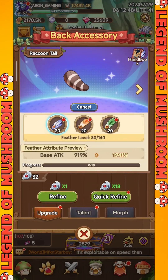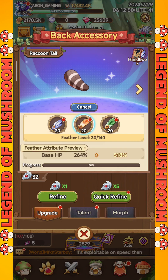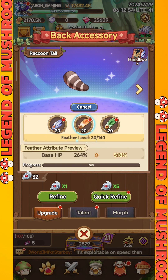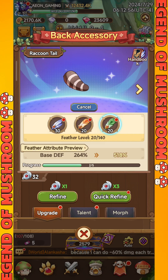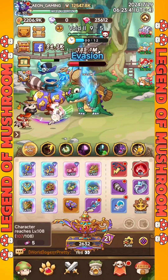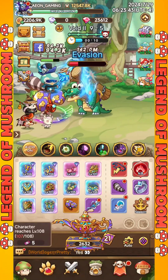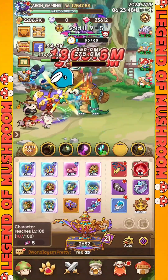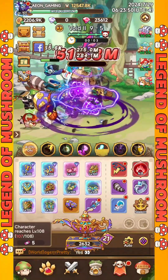Overall, just like its name, Back Accessory is an additional accessory on your character that can provide a decent boost to basic stats and combat abilities if you upgrade them equally. If you want to get more benefits, don't forget to apply the four simple steps I shared before to get the best and most generous offer. We will meet again in the next Legend of Mushroom video.